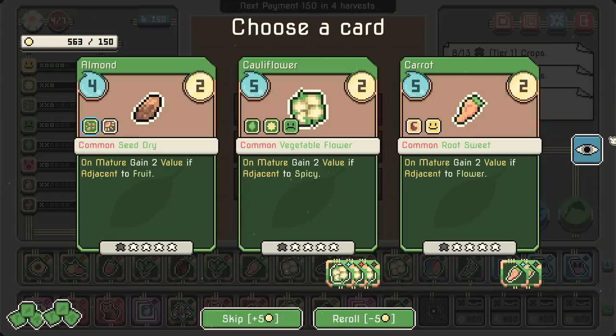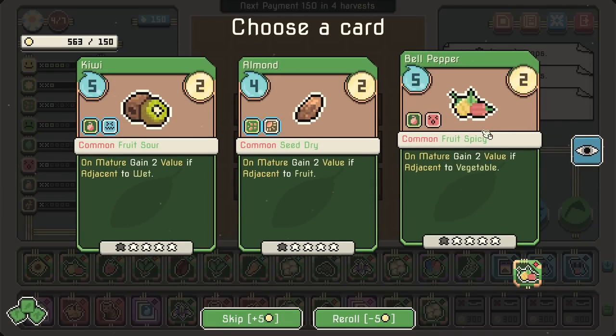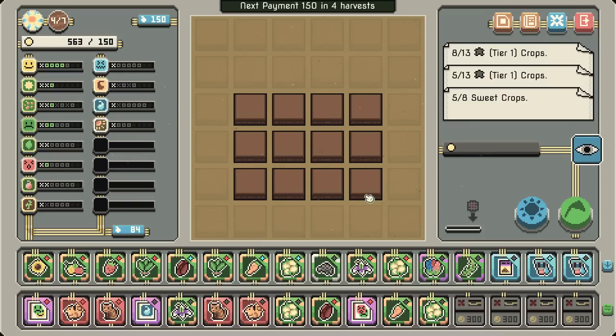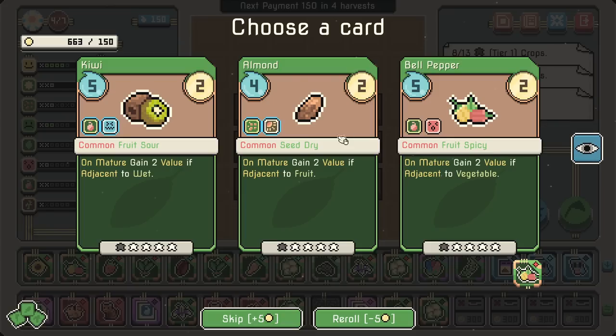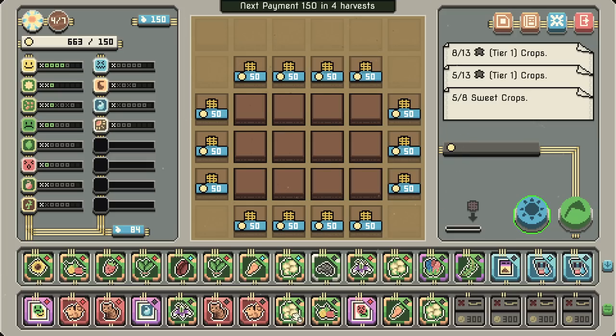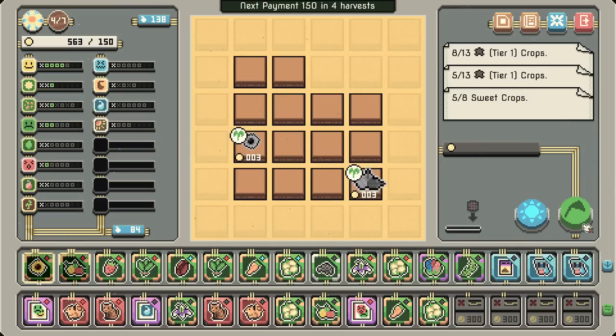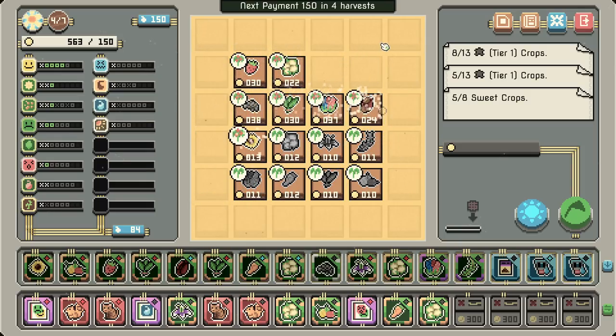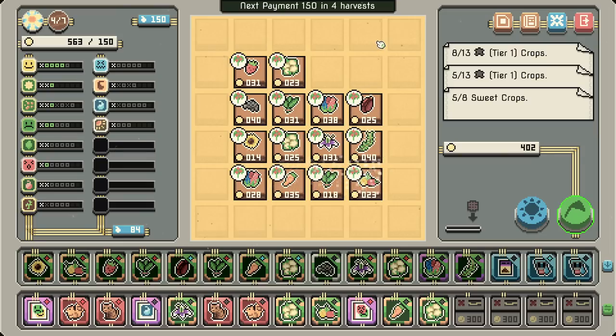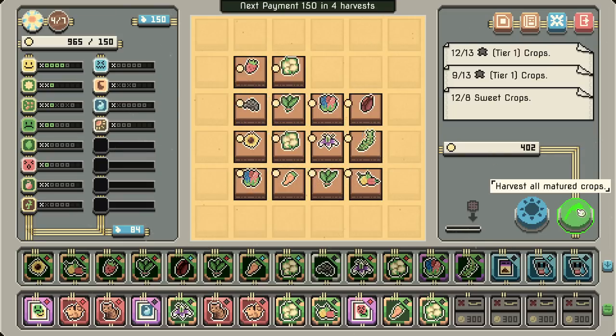We're going to want to buy an extra space up there too. We need the bell pepper — the bell pepper is good. It says estimated plot usage is 13, but the hyacinth should technically play an extra. It sure did — and look at that value! We're at 402, just like that.